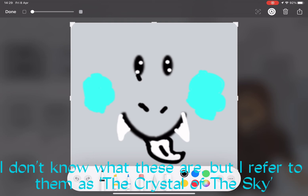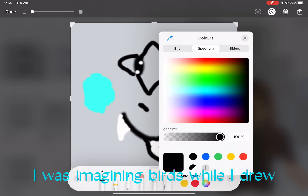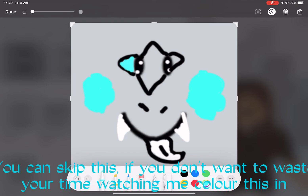I don't know what these are, but I refer to them as the crystal of the sky. I was imagining birds while I drew. I choose cyan over gray. You can skip this if you don't want to waste your time watching me color this in.